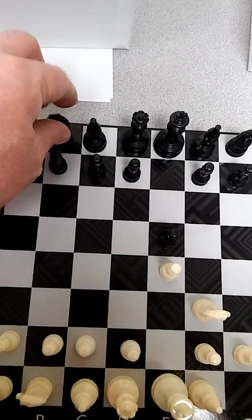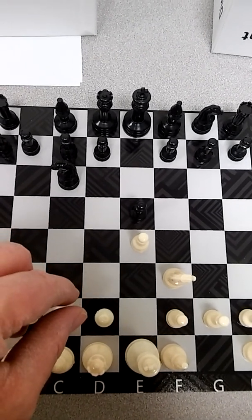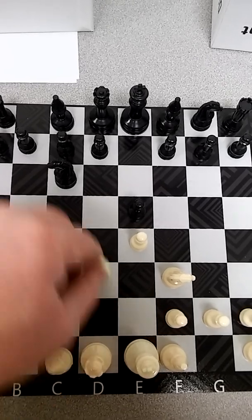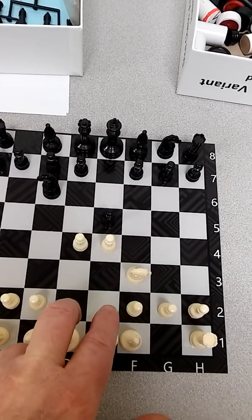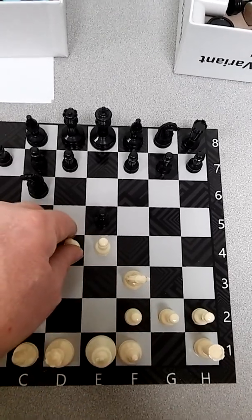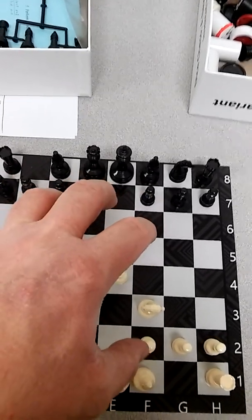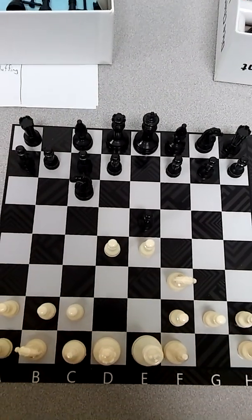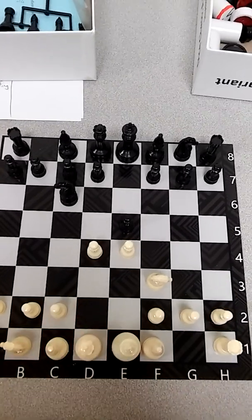Maybe the other side might put a knight out, and then we might get something like this. White is doing this because white is trying to occupy and control the center of the board. As pieces are developed, you have an eye towards controlling the center of the board — that's where all the important lines are. But doing that exposes the king.